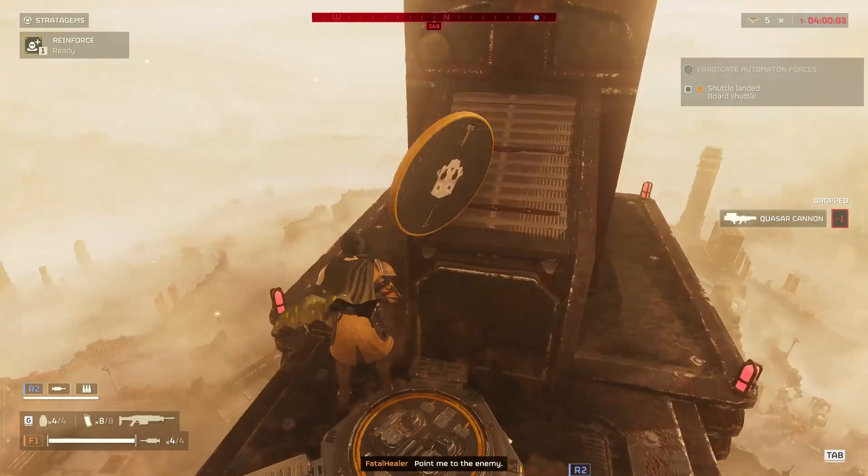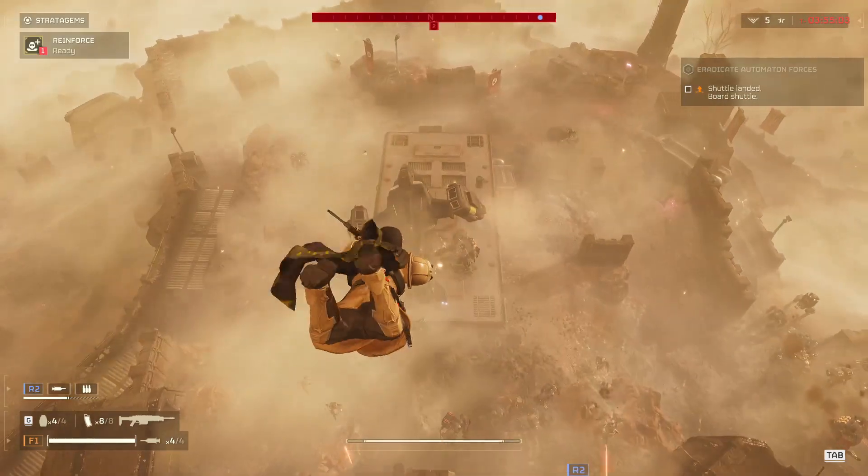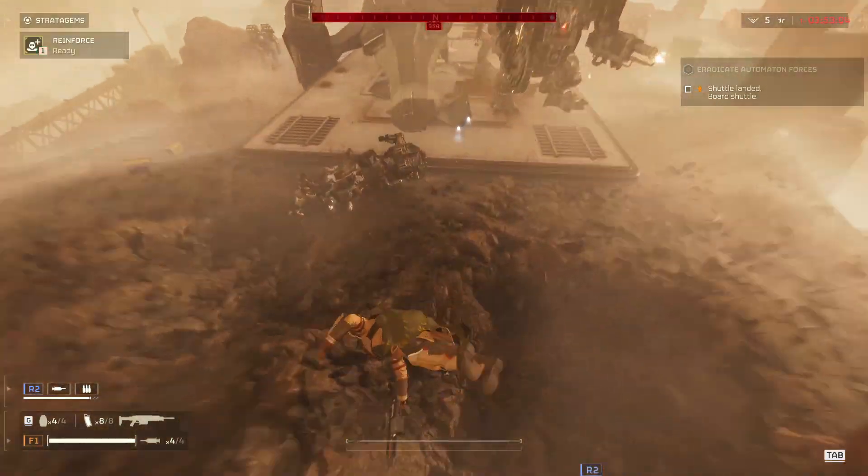After destroying both of the arms of the hulk on an eradication mission, we spent the next five minutes running away from it in order for the hulk to not die due to friendly fire.